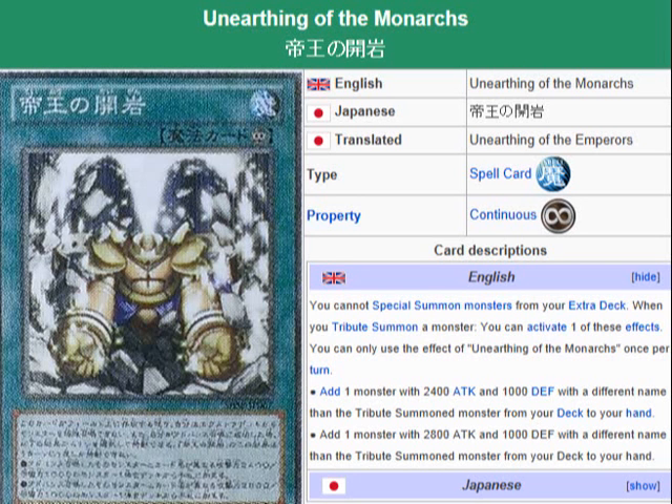Description: you cannot special summon monsters from your extra deck. When you tribute summon a monster, you can activate one of these effects. You can only use the effect of Unearthing of the Monarchs once per turn. Add one monster with 2400 attack and 1000 defense, with a different name than the tribute summoned monster, from your deck to your hand. Or add one monster with 2800 attack and 1000 defense, with a different name than the tribute summoned monster, from your deck to your hand.